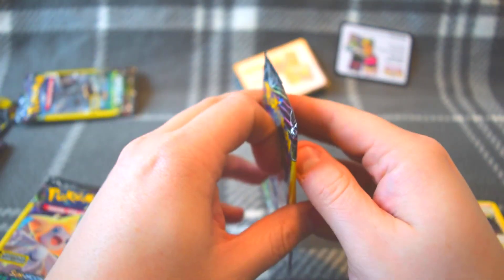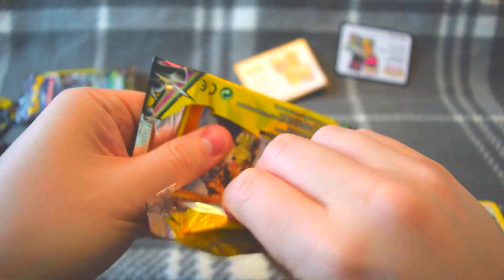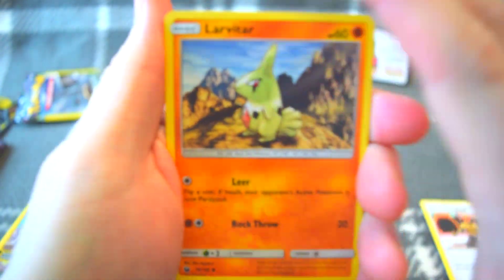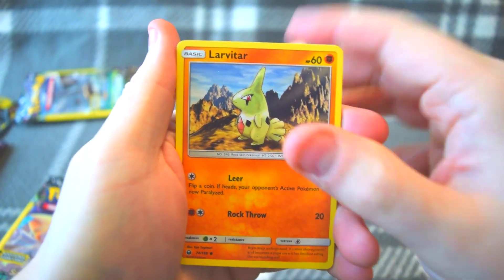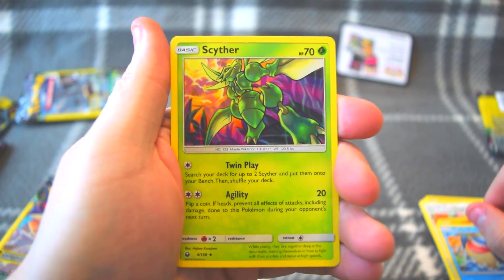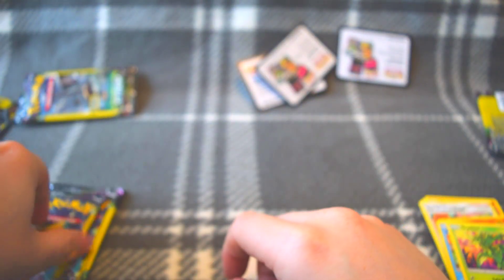Not looking great. Third pack — see if I can open this one easier... there we go. Larvitar — that looks like a classic Pokémon card right there. Wailmer and Scyther — classic Scyther, like it. Another one of those. So we're not doing that great with the Celestial Storm here.